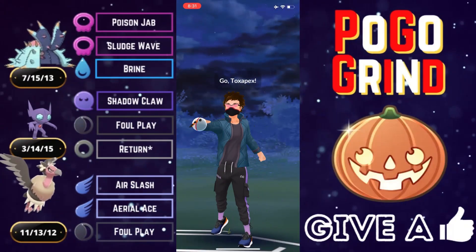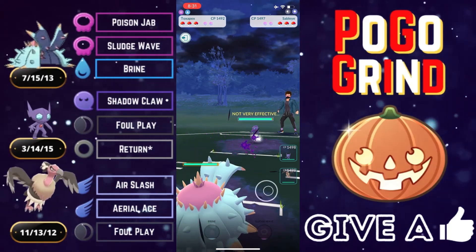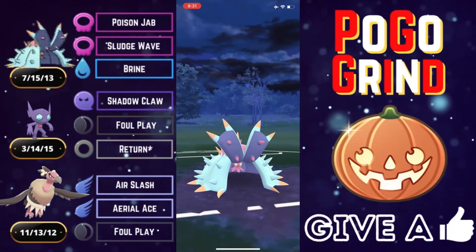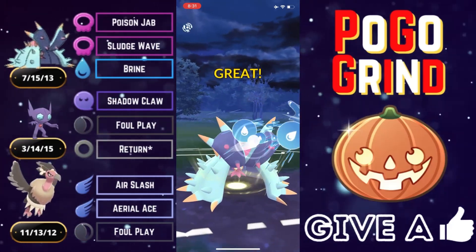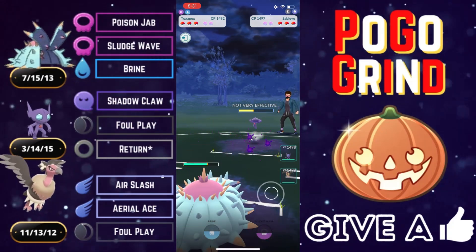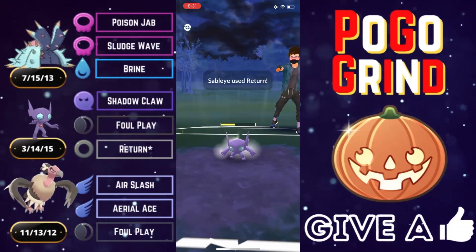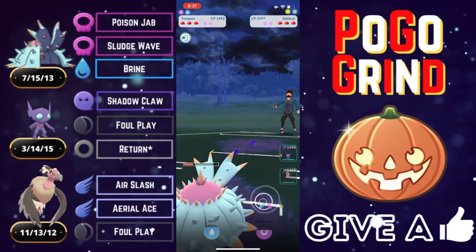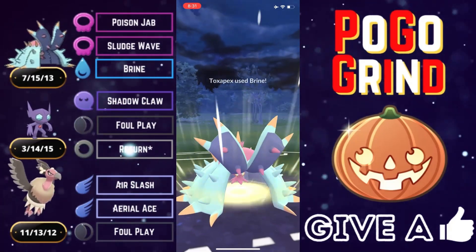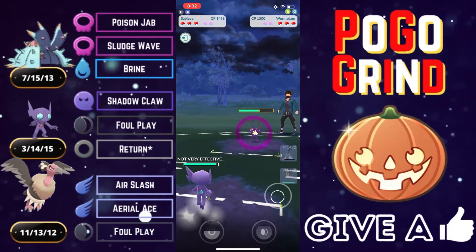Team number one for my top five best teams for the Halloween Cup did not disappoint. Next up — not the best lead in the world in the form of Sableye; with its Ghost typing it resists our fast move pressure. We hang in, put pressure on the opposing Sableye, and chip with a Brine. They let it go. They're well past Foul Play and go Return — I don't think that's the way to go. You just go straight Foul Play in neutral situations. They give us switch advantage and safe swap into a Wormadam Trash.